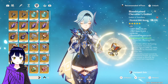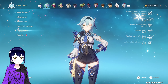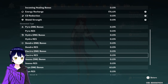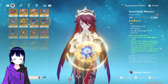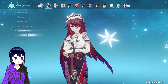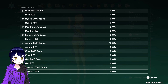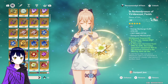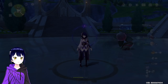Here are my Eula's relics — she's using 4-piece Pale Flame, Constellation 0. We have Rosaria using Favonius Lance, Ice set, C6. And here's my Jean — she's using Viridescent Venerer, which I'm calling Veer Shred.